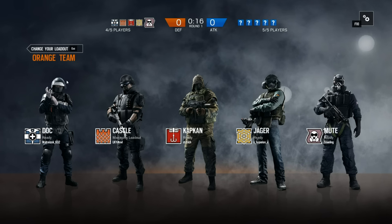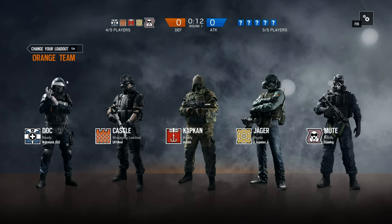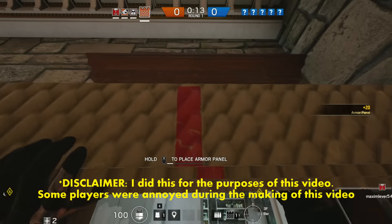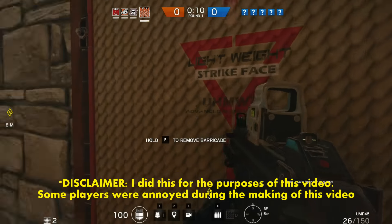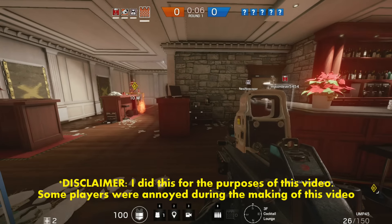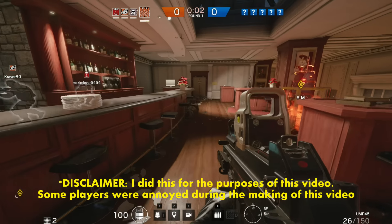These are Castle's friends. They work for other CTUs around the world. Castle's friends appreciate his barricades, but sometimes they don't. They don't like it when Castle locks them into a room before its time, when Castle blocks the route between bomb objectives, or when Castle never puts down his barricades.